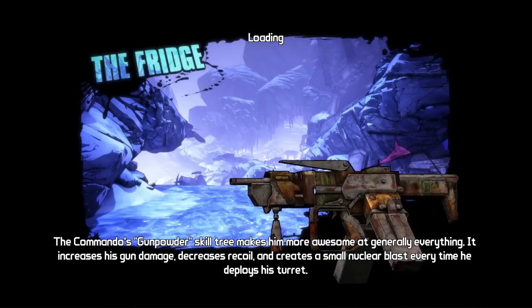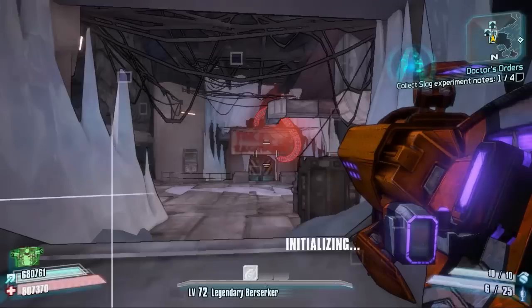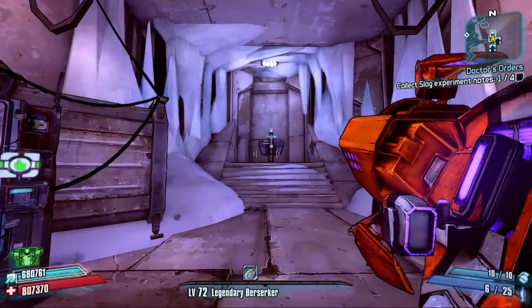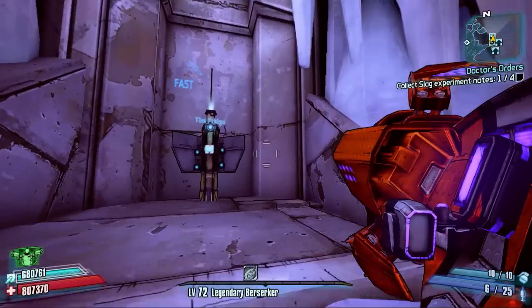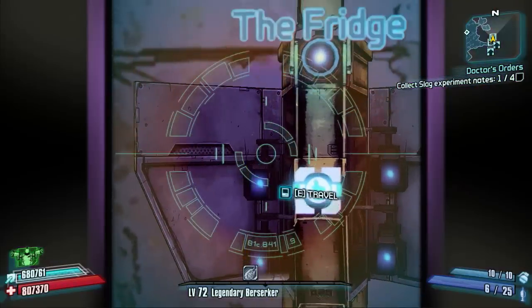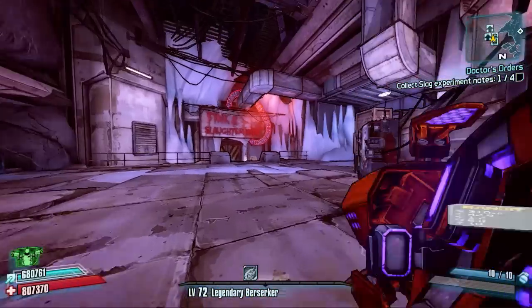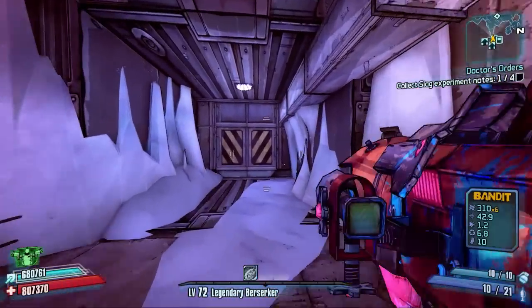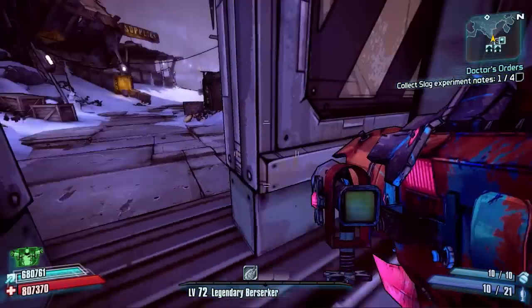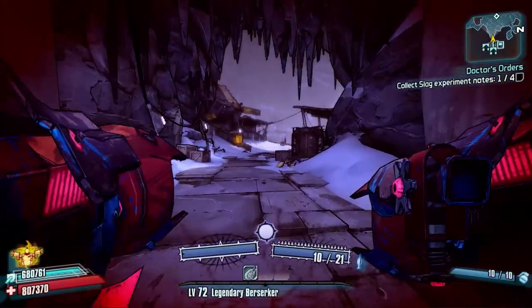Hello everybody, welcome back to Borderlands 2 Ultimate Vault Hunter Mode Legendary Run Speed Farms. We are on a new map today — we are finished with all of our boss drops in the Dust, and today we are in the Fridge. We're going to be taking on our first boss of three, and that is Lainey White.